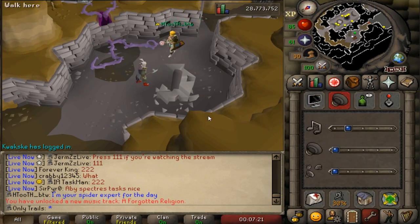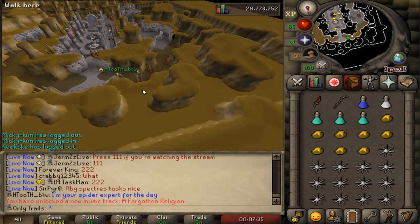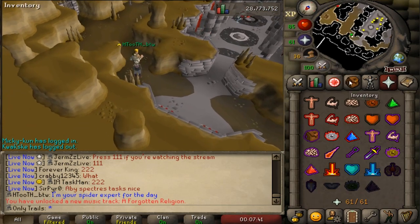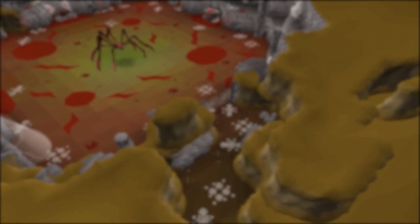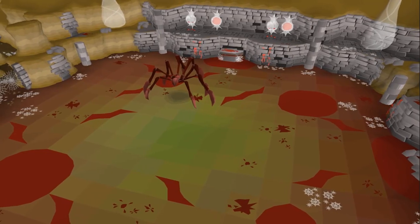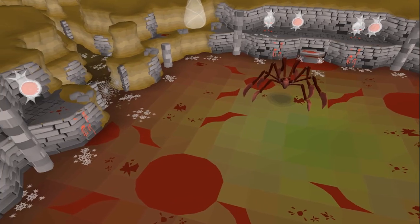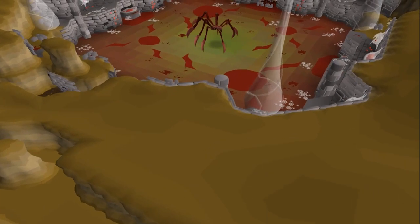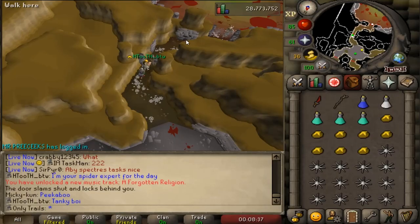We got a new track - turn that up! Oh my god, I'm feeling mythical right now. I don't know if I need a stone or anything to pass through. H-tooth is hopefully going to guide me straight to the boss. Let me recap what we're doing here: there's this new spider boss in the Forthos dungeon called Serachnis. He has a 1 in 40 drop rate for hard clues, a 1 in 60 drop rate for elites, and a 1 in 3000 drop rate for a pet. I'm going here for the elites but I might be leaving with a pet.